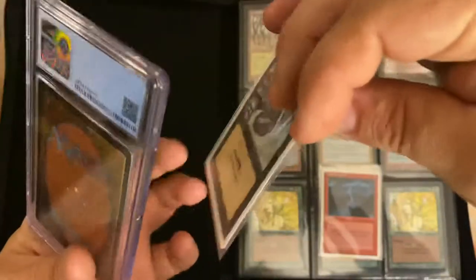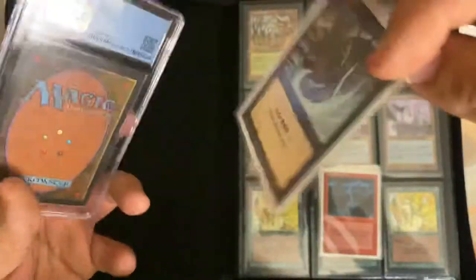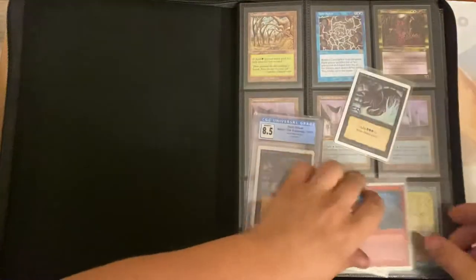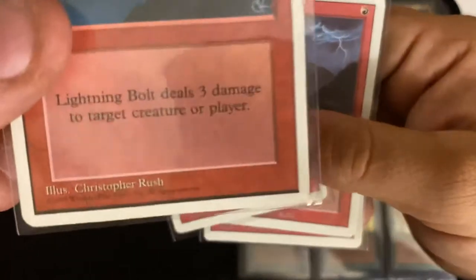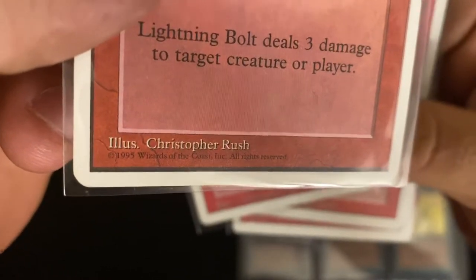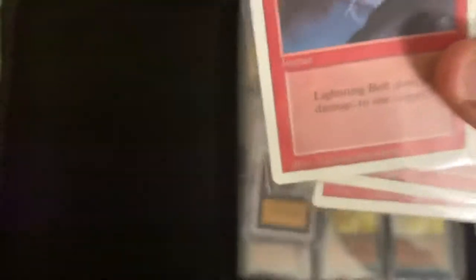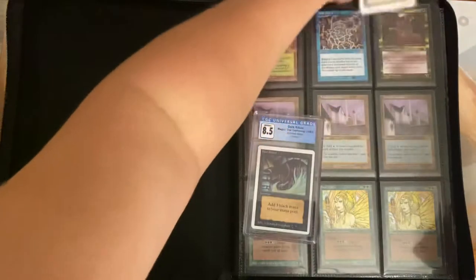There are a couple of differences between them. Then you have Third and Fourth Edition, where they actually start having dates at the bottom — you can see '1995 Wizards of the Coast' right there. That tells you what edition you've got, whereas Revised and Unlimited have no date at the bottom. So that's one quick way to identify what you have.